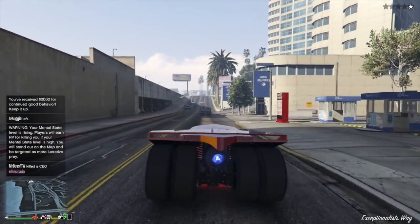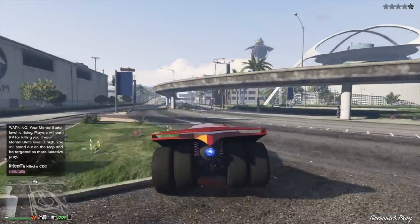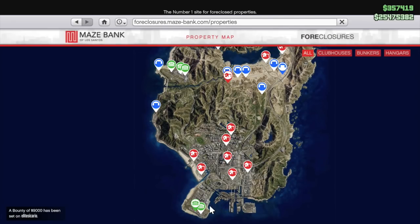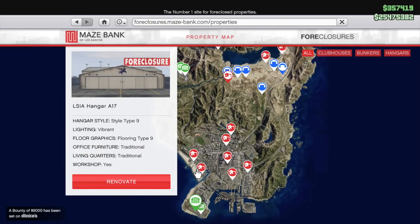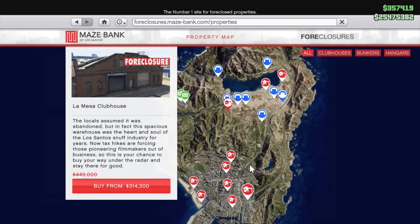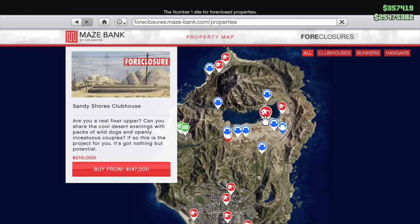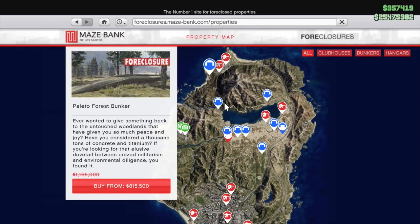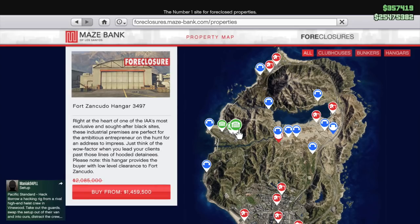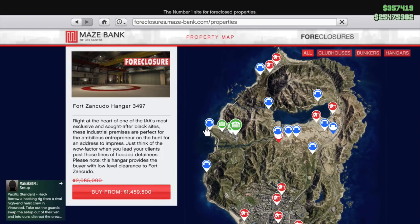Rockstar is offering a bunch of anniversary specials with 30% off properties until October 30th, including all hangers, all bunkers, all biker clubhouses, and all vehicle warehouses. If you haven't gotten involved in any of the latest businesses — hangers for Smuggler's Run, bunkers for Gunrunning, biker clubhouses if you missed the biker businesses, and import-export vehicle warehouses — now is a great time. Basically the only property not on sale is CEO offices, but those go on sale regularly. All those properties are currently 30% off.